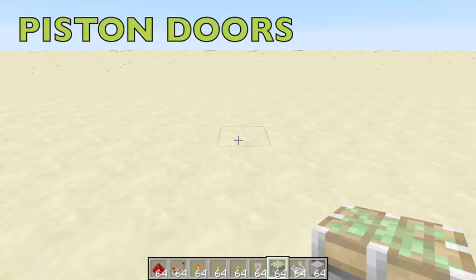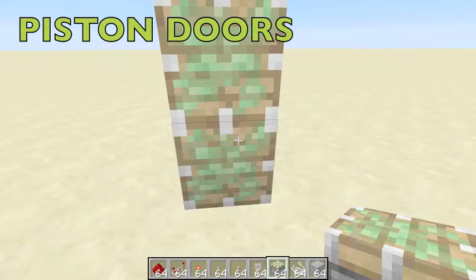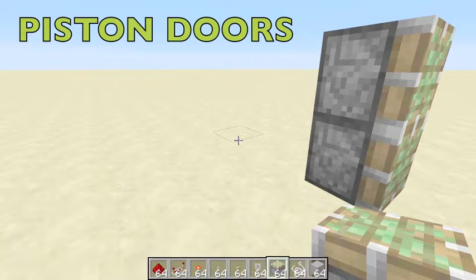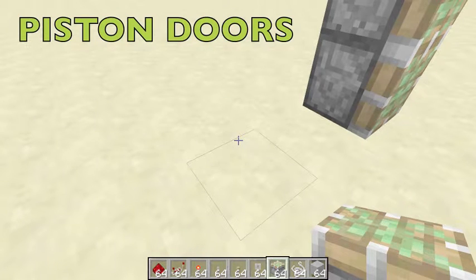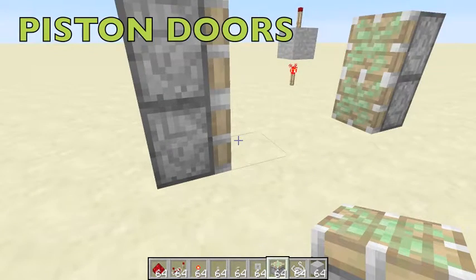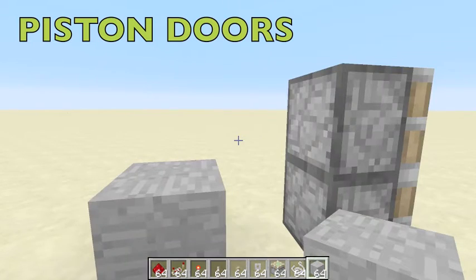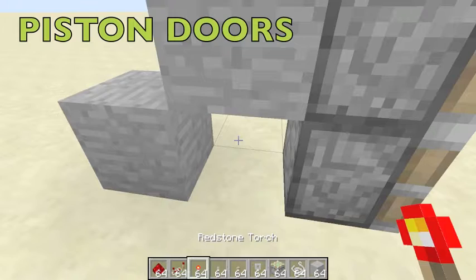Now let's use this as a simple trick. Say you wanted to build a piston door — place a couple of pistons here, walk over, one, two, and place a couple of pistons there. You want a lever so the door is closed, and when you push the lever it opens. The way you do this is by creating an inverter using the torch-through-blocks technique.